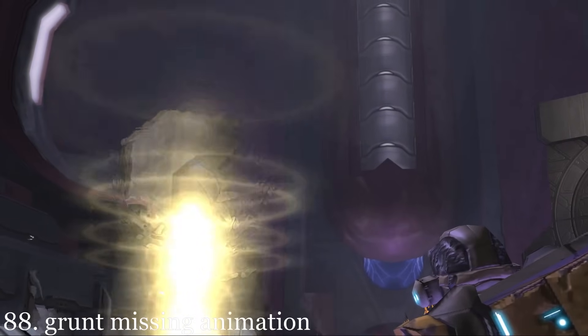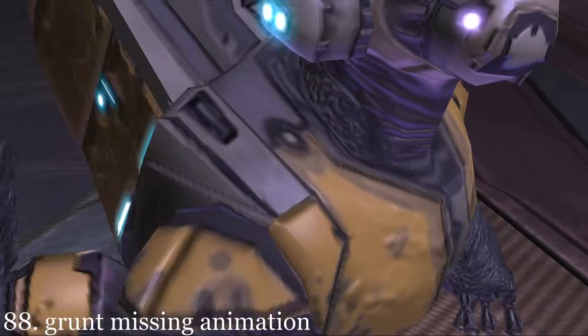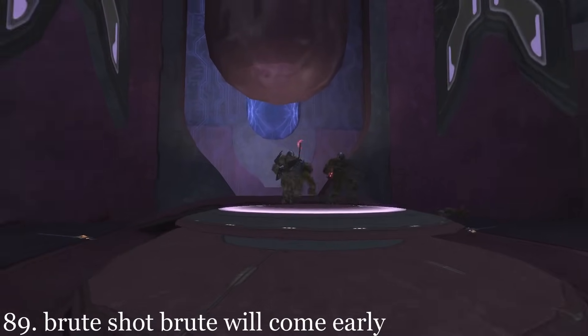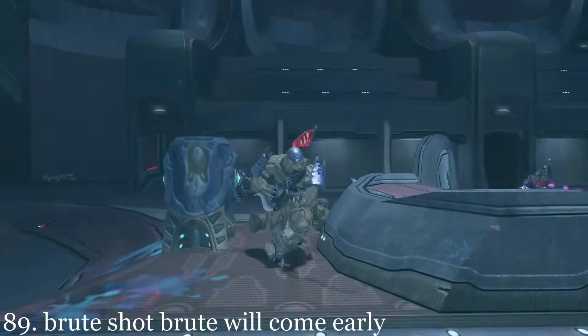When this grunt turns and flees from Master Chief, he's missing his running animation. If the player is playing on Legendary, the Brute Captain with a Brute Shot will spawn in the Council Chamber instead of the outside Grave Lift.